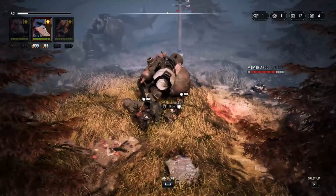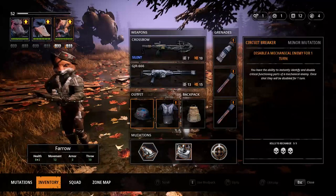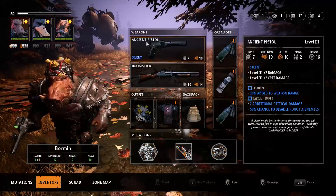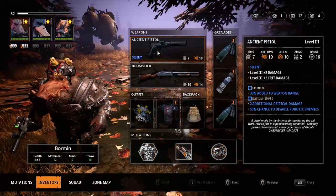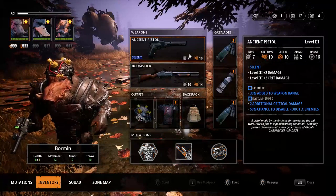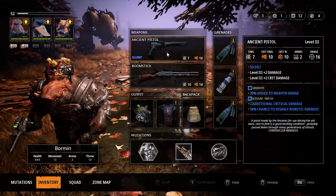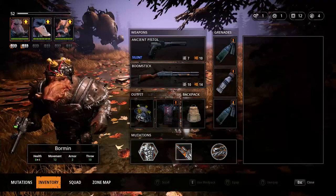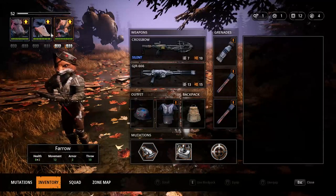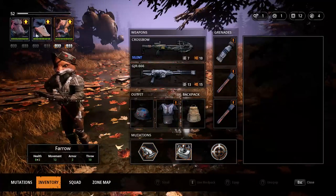On Pharaoh and Dax I'm going to take the Circuit Breaker ability because I might need to disable them twice. On Bormin I gave him the ancient pistol weapon which now has a 50% chance to disable robotic enemies — it's going to make this fight significantly easier. You can always equip some EMPs as backup. I'm not doing that because it's not going to be necessary since we have the two Circuit Breakers. But if you only want to use Pharaoh or Dax, not both, you can potentially use some EMP grenades for backup.